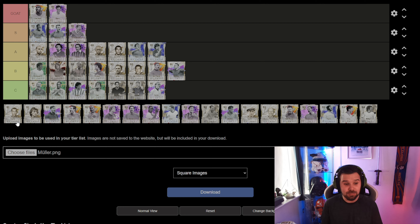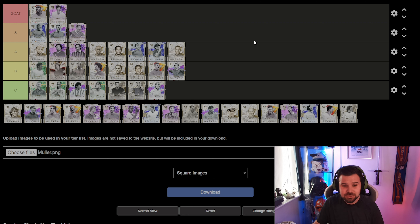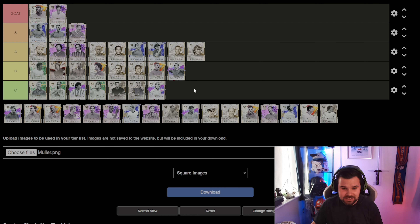Moving on to Canavaro — 89 pace on a base icon, and he can play center back and right back. He's got to go into the A tier — still an absolutely fantastic card. I think it's his Future Stars or Fut Birthday that's obviously ridiculously expensive because he's an absolutely ridiculous card, but this base version is still in the A tier. And another A tier card is Zico — a lot of you might have him from the SBCs. He's a class card, five-star five-star.